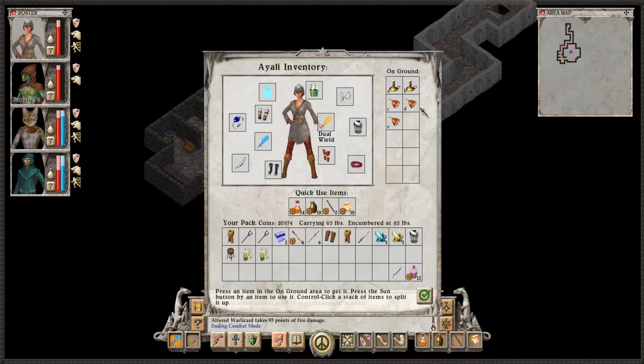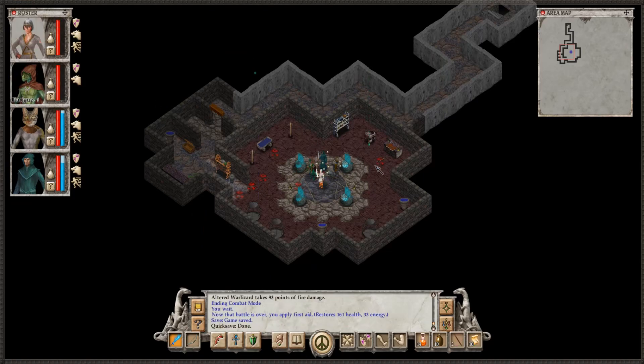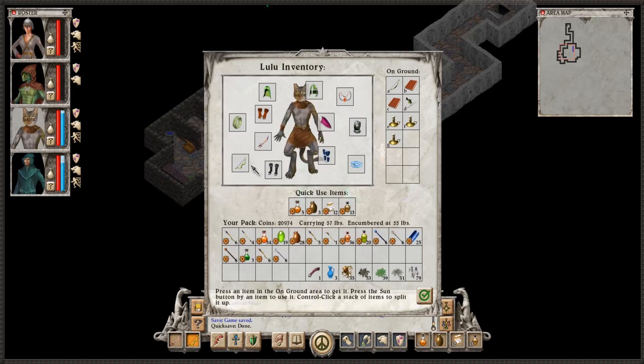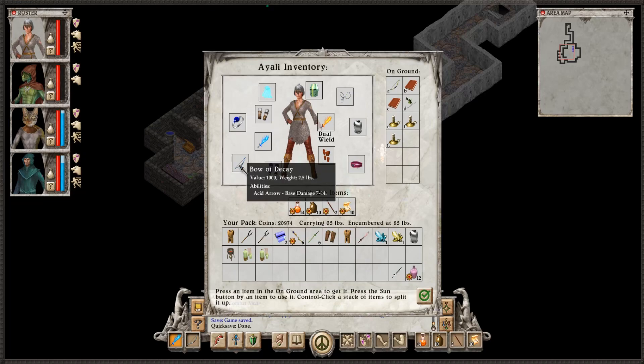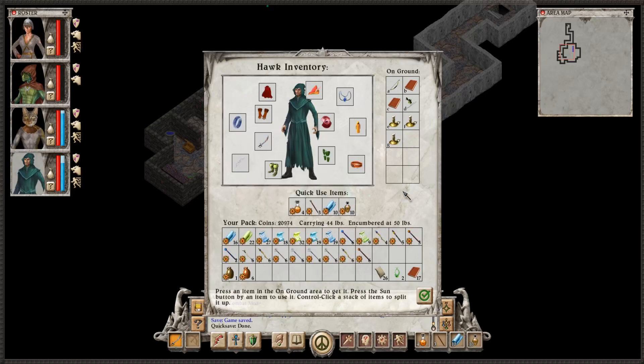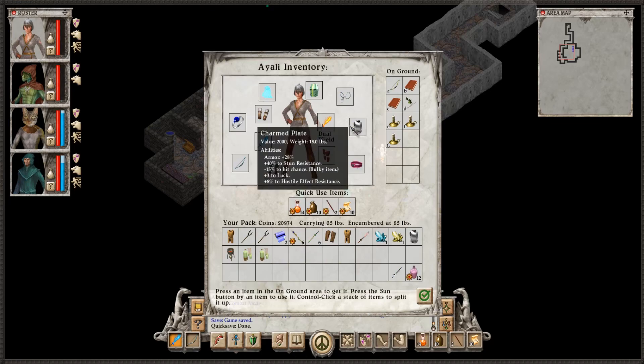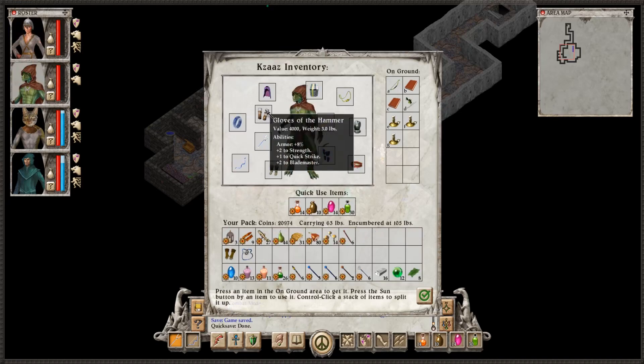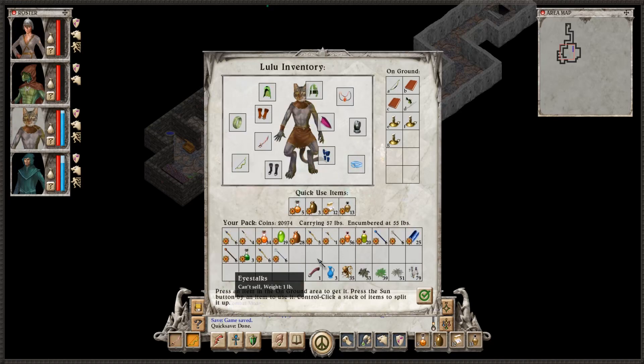That went pretty alright, I would say. What do we get? Heart Striker Bow — base damage 8 to 32. No bonuses listed. It's extremely valuable though — 4,000 gold might be the most valuable single item I've seen. Actually, Gloves of the Hammer are also worth 4,000, so it's not without precedent, but it's definitely up there.